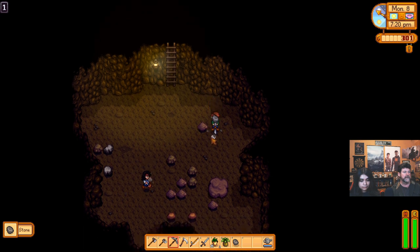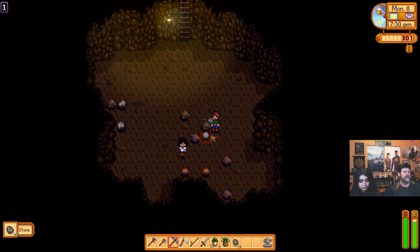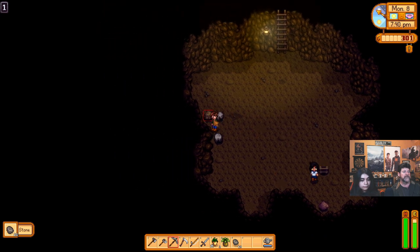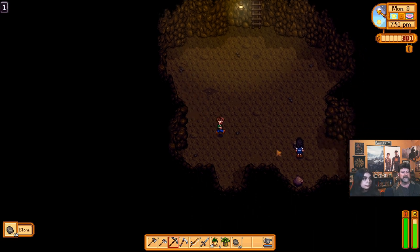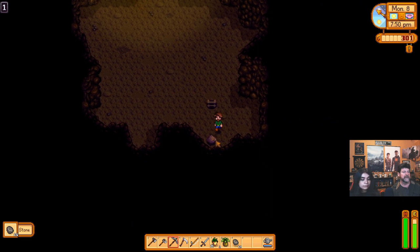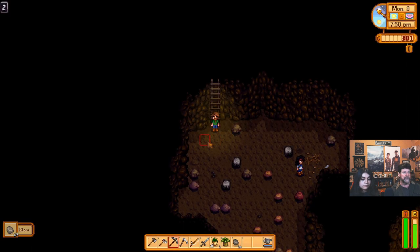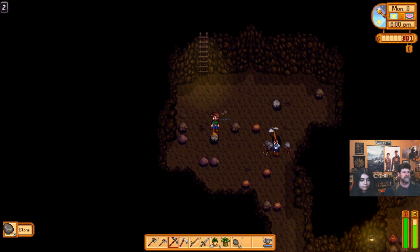This rock is different from the big rocks you find on the farm — it takes a lot more hits. It would also be smart to bring things that give us more energy. Eventually there'll be cave carrots to find in here. You don't have to get all the rocks, but we do need stone and other things for different building projects. You may as well just clean out these levels. We're at 8 p.m. already — I'm going to hit pause.